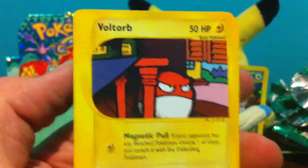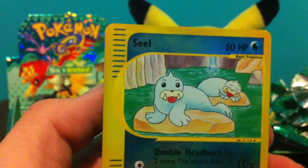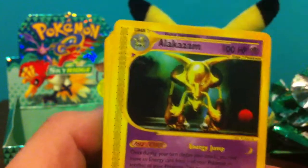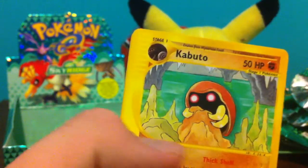Okay, Voltorb, Dragonite, Dailybird, Weedle, Hollow Articuno — which I'm not sure if I pulled yet — a Seal Reverse, Alakazam, which I know I have in Hollow but not like that, Miracle Spear, and Capumon.